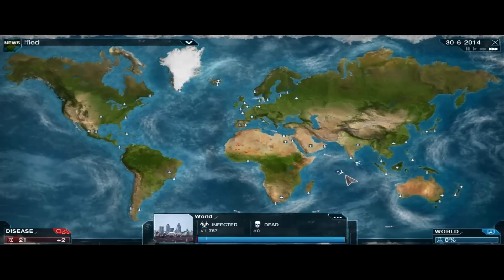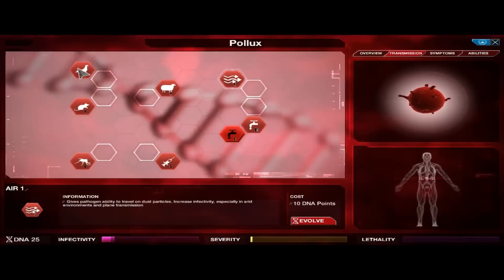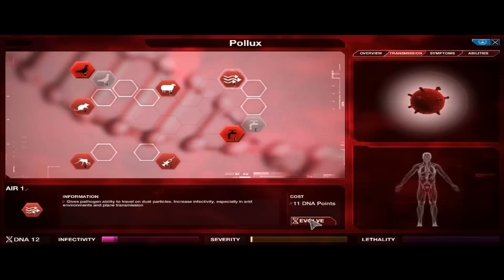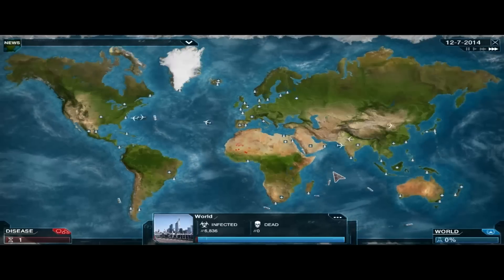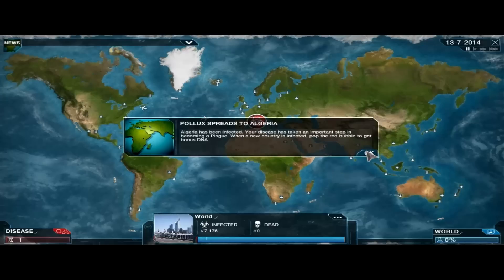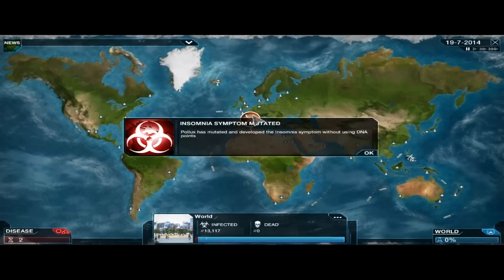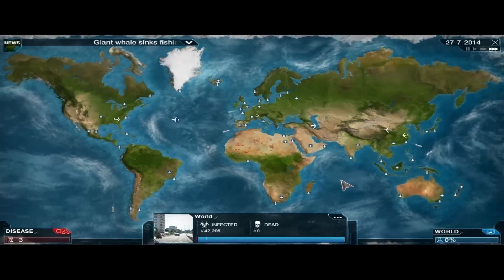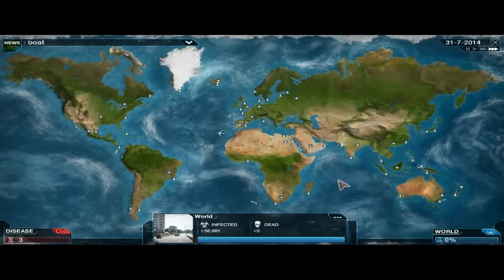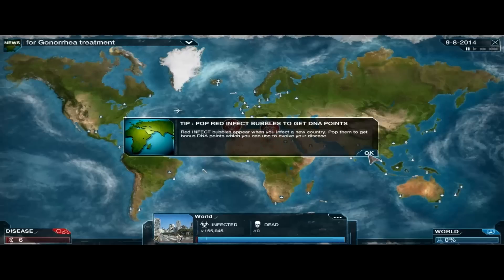We've got just over a thousand people infected in West Africa. Now I'm going to activate two more transmissions: Birds and Air 1. Getting bird migration early on helps with infectivity and causes additional spread. We also got insomnia, which improves infectivity a bit. The fewer symptoms we have early on, the better — we don't want them to start setting up a cure on us.